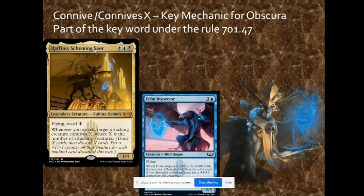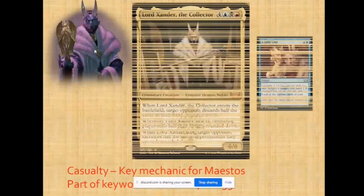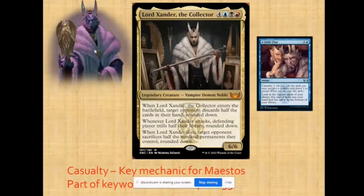Connive in this case is considered a triggered ability. Followed by the Maestro — Casualty is now part of rules 702.153. For Maestro, casualty is a way of doing business and to players it's a cost of casting spells. Casualty is almost similar to two mechanics we have in Magic: one would be Devour, and the other one would be Exploit.